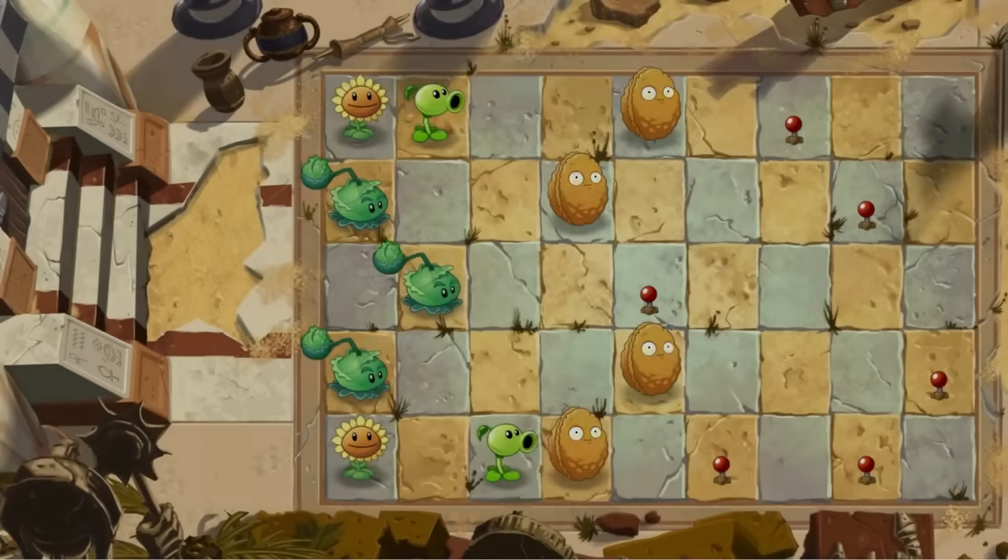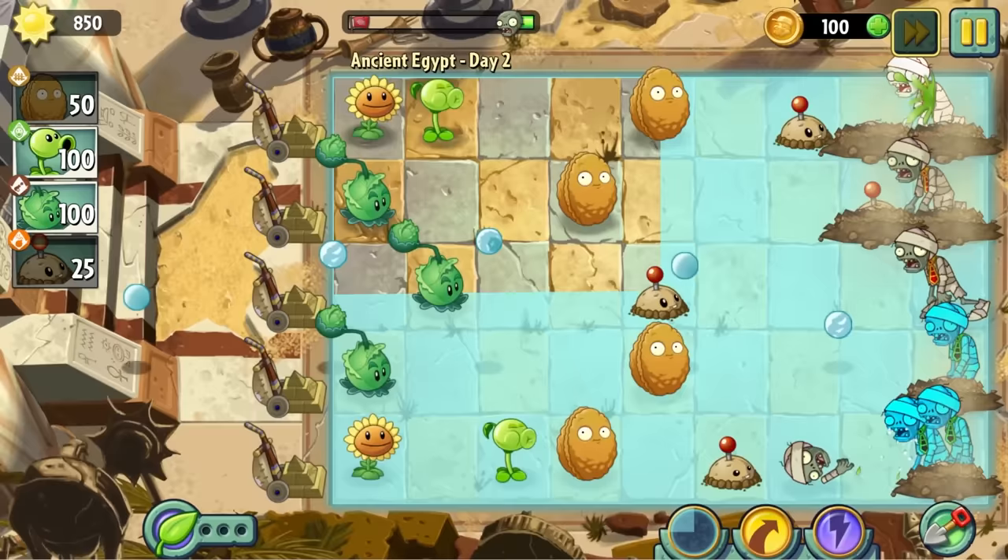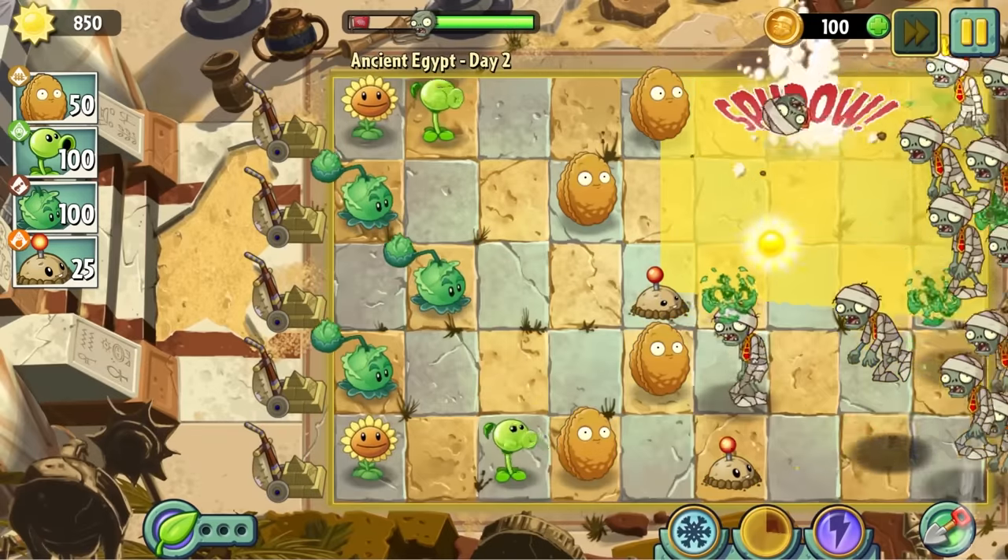Day two is the power-up tutorial. Not that it matters, but in order of best to worst: snowballs, electric, fling. Fling's just too much work for me.